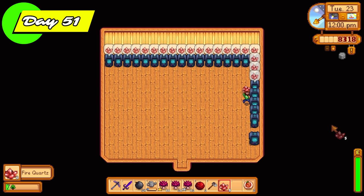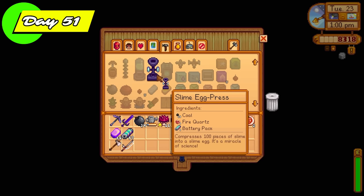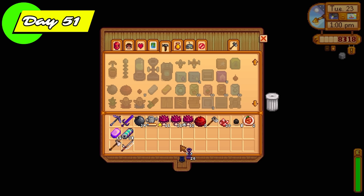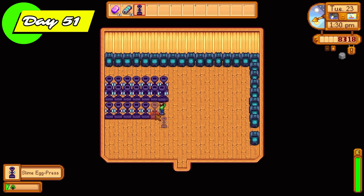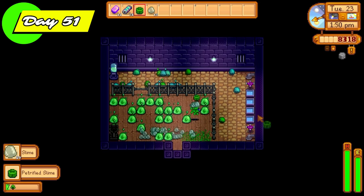Tiger slime eggs sell for 8,000 gold a pop — they are rare. But we were not going to sell them; oh no, we were going to incubate these and start a tiger slime family back on Stardew Valley. All we're missing now to complete the slime variety challenge is the black slimes. So the crystallariums are generating fire quartz — we need tons of fire quartz to make slime egg presses. I was able to make 20 slime egg presses using coal, fire quartz, and battery packs.